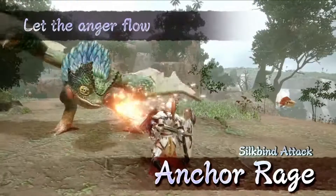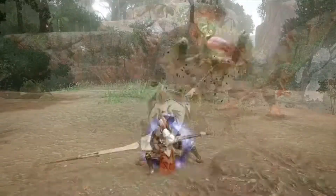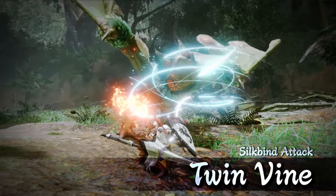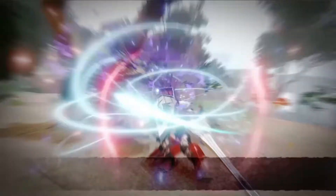Two of the new silk bind attacks are Twin Vine and Anchor Rage, which both look great. Twin Vine allows the hunter to anchor a wirebug point on the monster, allowing them to easily re-engage at long distance by wirebugging back to the point they had set initially. Anchor Rage is more of an offensive attack that boosts the player's attack, and I believe it also had a guard point style initialization when activated, which is pretty cool.